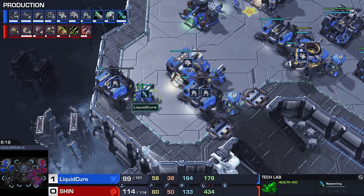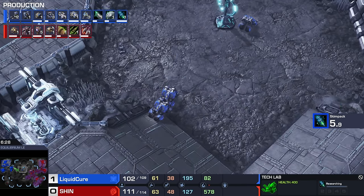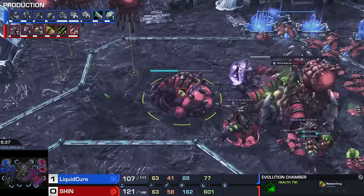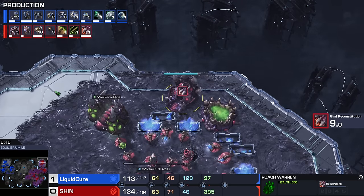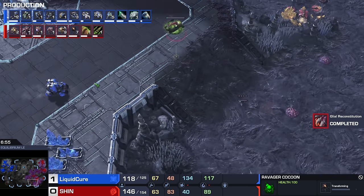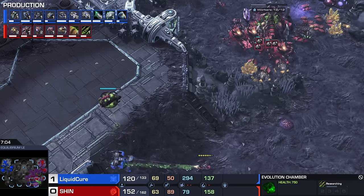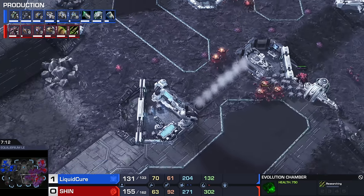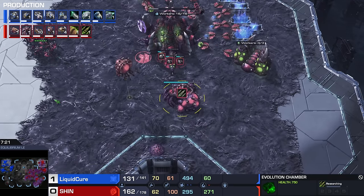All the upgrades are happening once again for Terran. We'll probably see Combat Shields in a moment. I don't think Cure is going to be making a big move, although he could give it a try when 1-1 finishes. On the other side of the map, we've got Roach Upgrades. Shin is mixing up his strategy — he is skipping Banelings altogether, going pure Roach Ravager. He's at 63 workers and seems to be making a very large army. Is he just going to go for a classic 1-1 timing attack? It seems like it — Baby's first timing attack. A plus-1 plus-1 Roach Speed Push — that's what Shin is committing to.